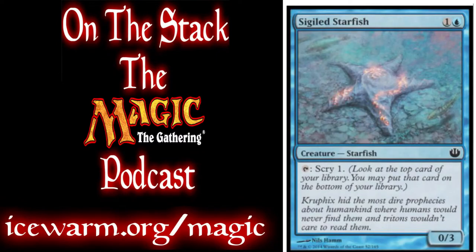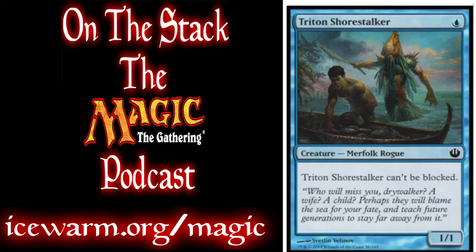We have 2 Sigil Starfish. It's a 0/3, but the nice thing is you can tap it to scry 1, putting cards you don't want on the bottom of your library for better draws. And finally in creatures, we have 2 Triton Shorestalkers. They're 1/1s and they can't be blocked. It's a 1-drop, so you can get it out pretty quickly.